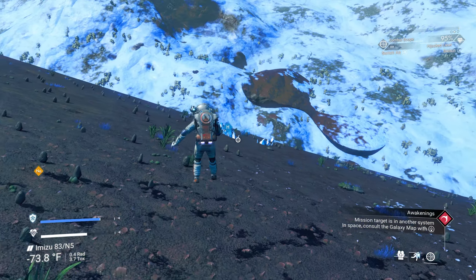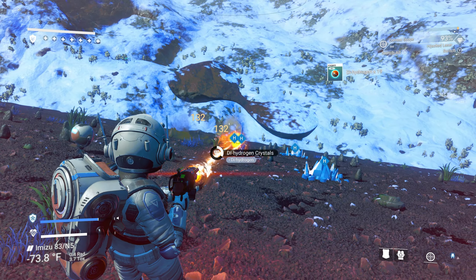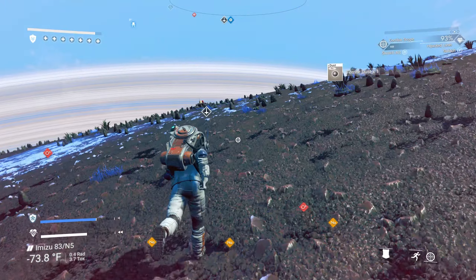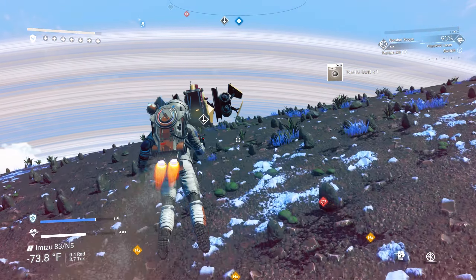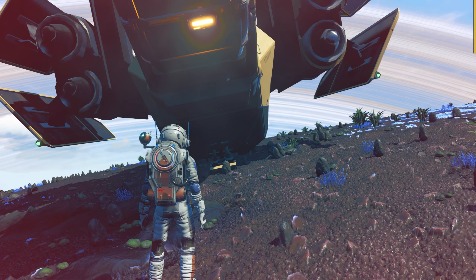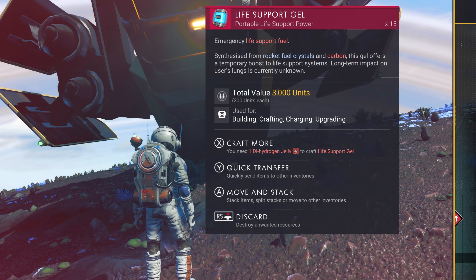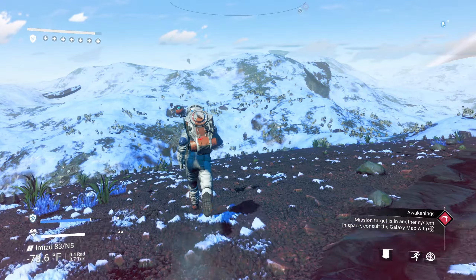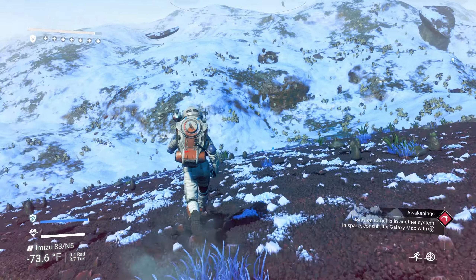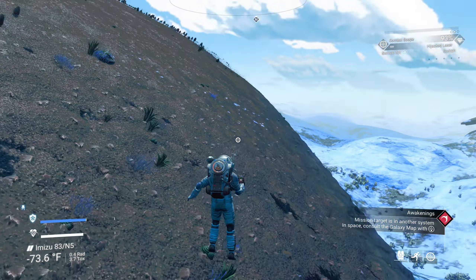I have three crystals right here — let's make some more launch fuel. There we go, done. Now I can call in my ship whenever I want to. Let's go check around this trading outpost. I don't even know where the trading outpost is anymore.